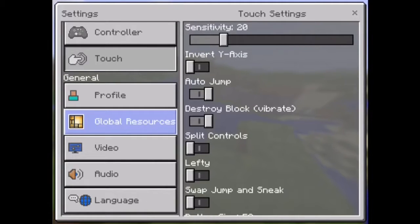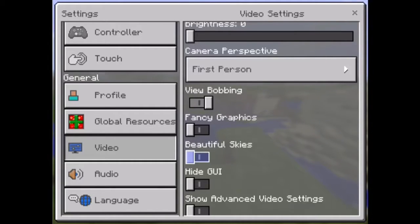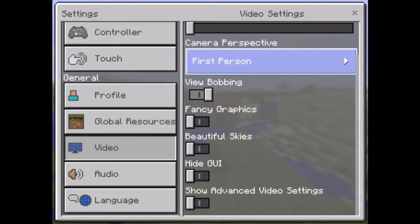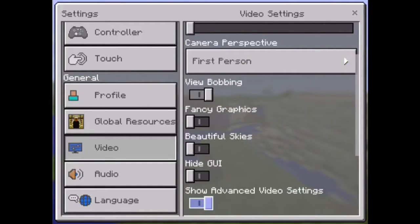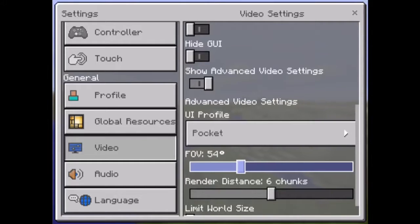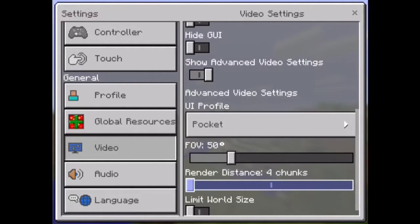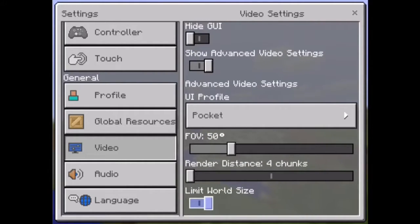The next thing you want to do is go to video and turn off fancy graphics and beautiful skies, and turn on show advanced video settings. Turn down the FOV to 50 and the render distance to about 4, and then turn on limit world size.